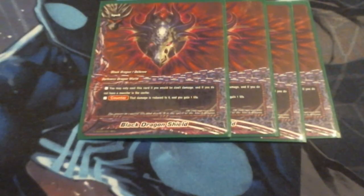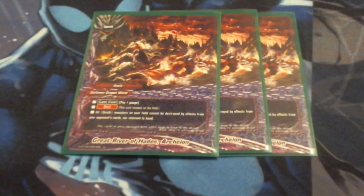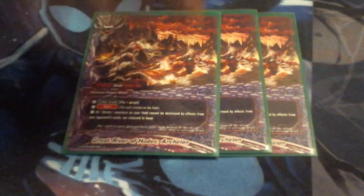Moving into spells, we're running four copies of Black Dragon Shield — a very standard spell in Darkness Dragon World. We're running four Midnight Shadows because this lets us avoid attacks so we're not getting hit by monsters while we need to maintain board. We're running three copies of Great River of Hades Archelon, which prevents my death monsters from being destroyed by effects.